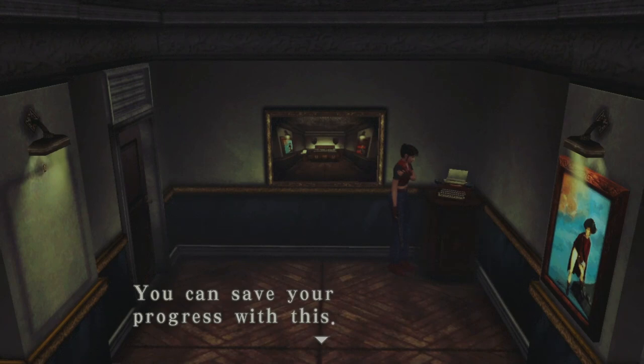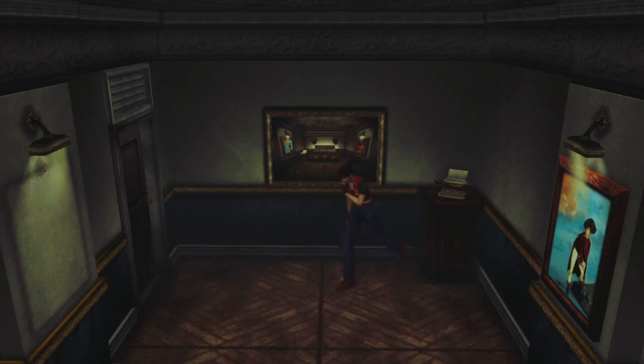Hey guys, and welcome back to Resident Evil Code Veronica. When we last left off, we just managed to get ourselves the Eagle Plate. Now let's go make some use of said Eagle Plate, shall we?